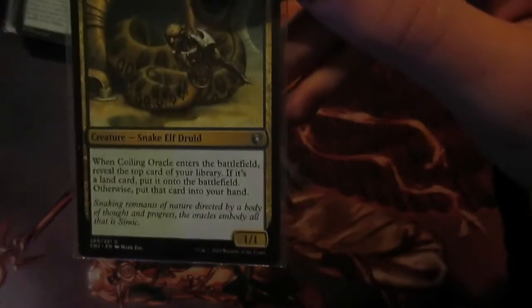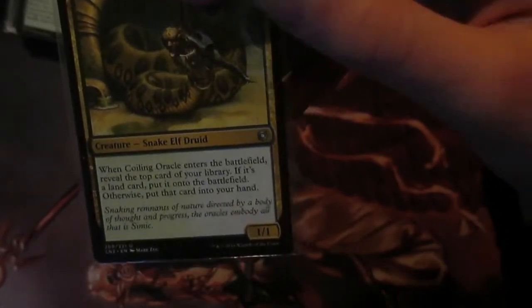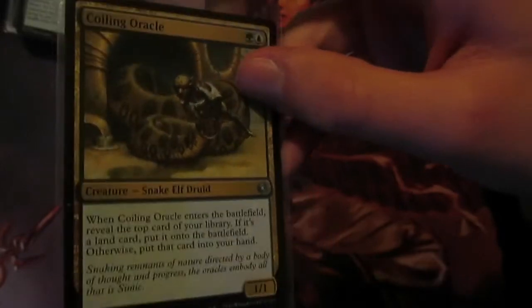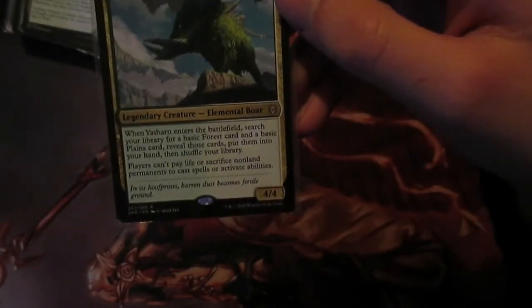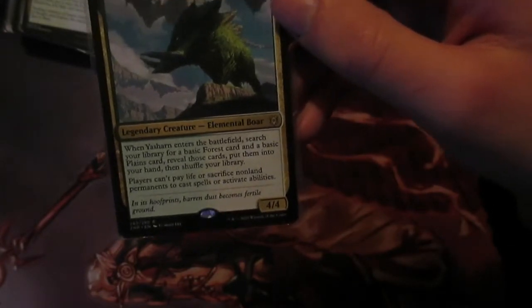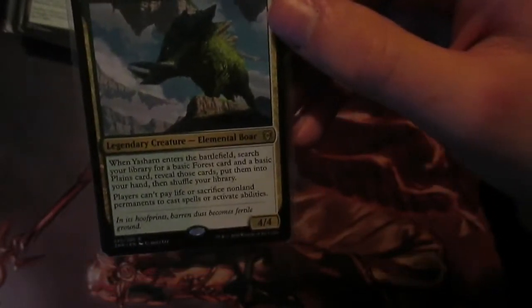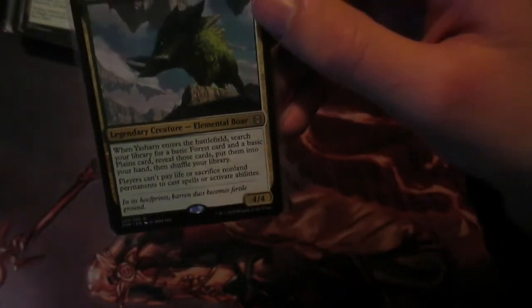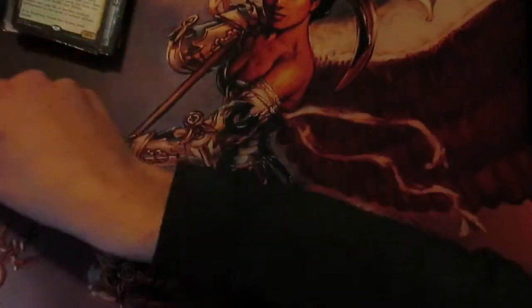Next up we've got Coiling Oracle: when it enters, reveal the top card of your library - if it's a land put it onto the battlefield, otherwise put that card into your hand. It's semi-ramp, semi-card draw. Very good early game. Next we have sort of a hate pig - it's a 4/4 for four mana, when it enters you get a forest and a plains, and then players can't pay life or sacrifice non-land permanents to cast spells or activate abilities. This is very effective because there are a lot of sacrifice decks in my meta. You could probably swap this out for a Gaddock Teeg if you wanted to.